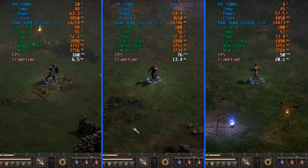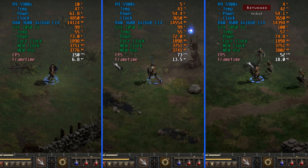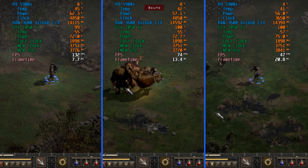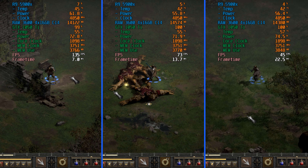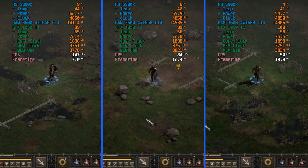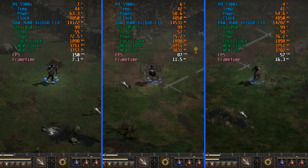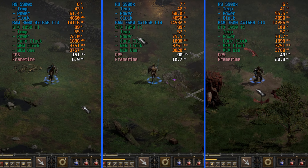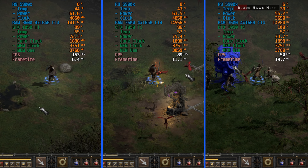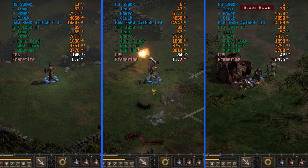Next we have 1366x768. On the low preset, we're once again maintaining above 120fps in performance-heavy scenes, which is pretty cool considering the nature of this GPU. On the medium preset, we start to see the extra effects take their toll on performance, as frame rates are cut nearly in half. We're able to maintain above 60fps, and in most cases above 72fps — so if you have a 72 or 75Hz display, you would see some benefit here.